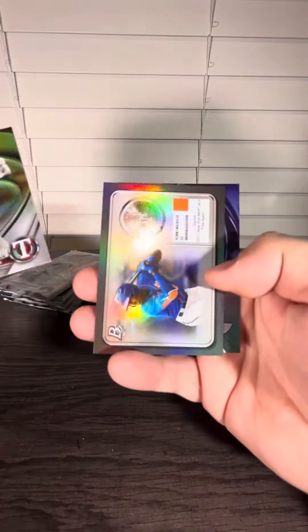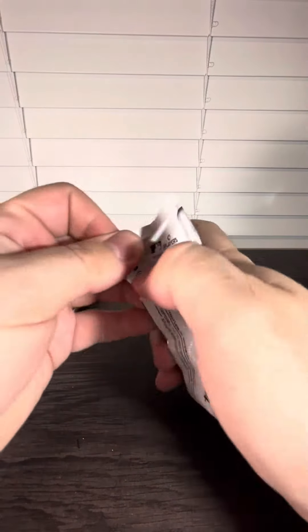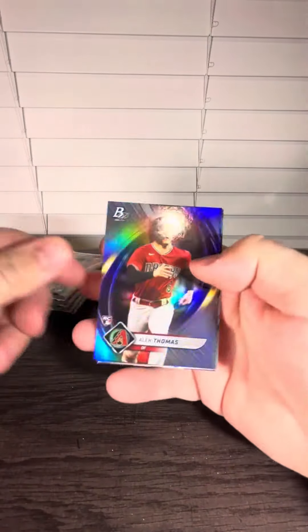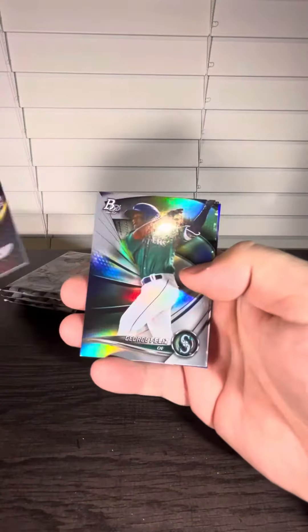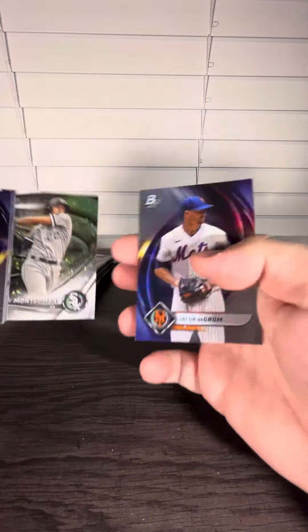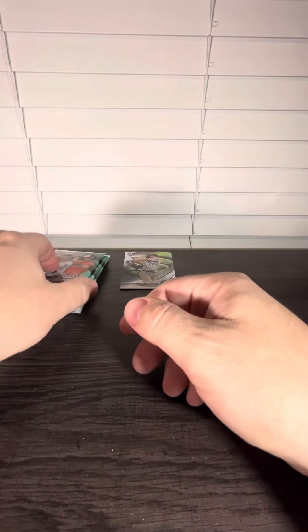Vladi Jr., a Prospect. We've got a Ronnie Mauricio, there's a Mike Trout. Alec Thomas, rookie cards, Andrew Bogart, some Prospect, Montgomery, Icy Prospect. I mean, I guess that's the best one so far. J-Rod's pretty nice.